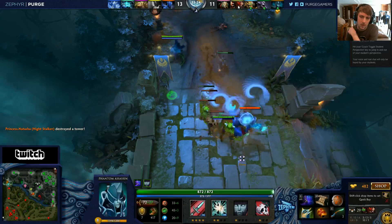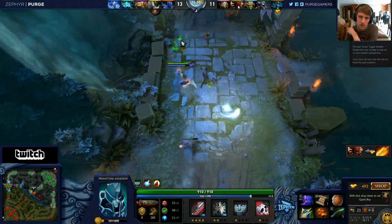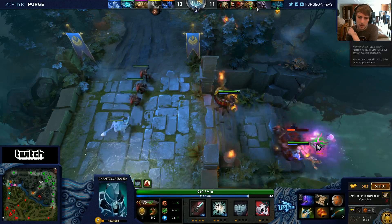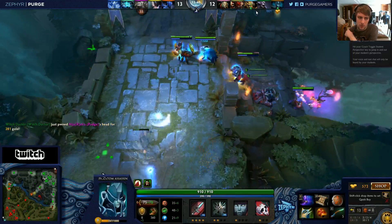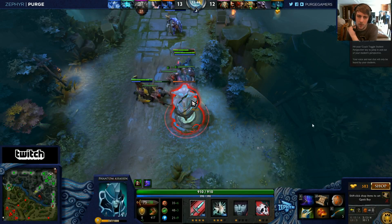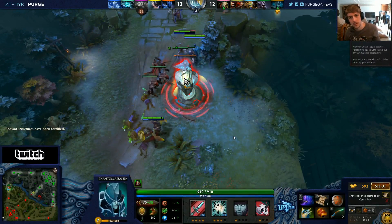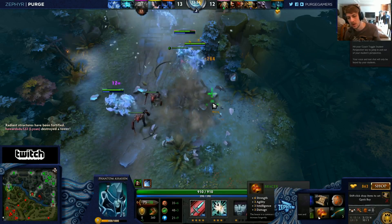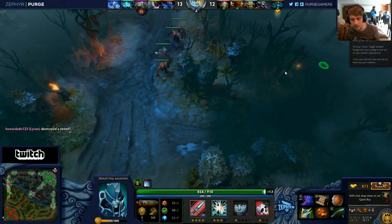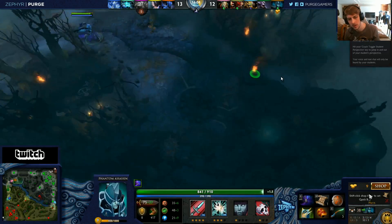Look to your right — there's a Pudge there. Perfect, that should be a kill. If you ended up going straight Battle Fury before Phase Boots, you wouldn't have this plus-38 damage you're working with right now, and you wouldn't have had the wand that saved you against Storm Spirit, or the Bracer that barely kept you alive. Going for the fast Battle Fury build is only worth it if you have complete free farm.